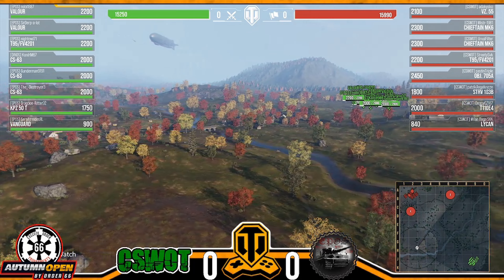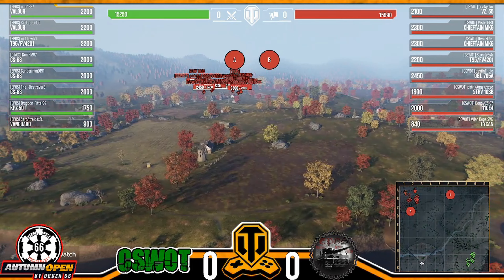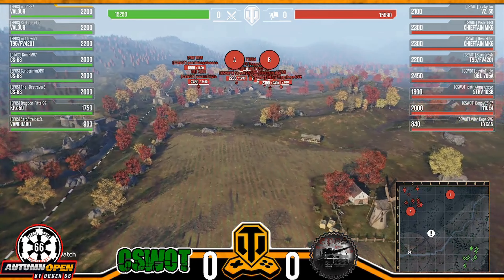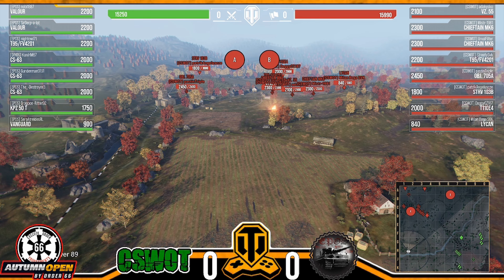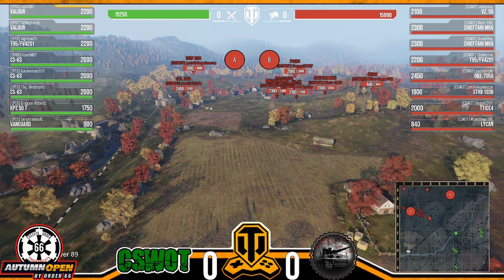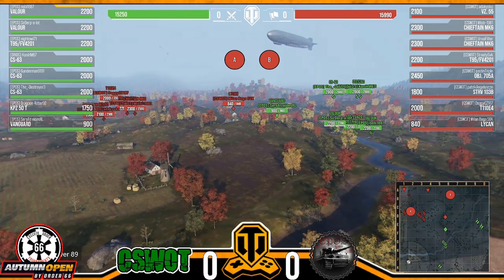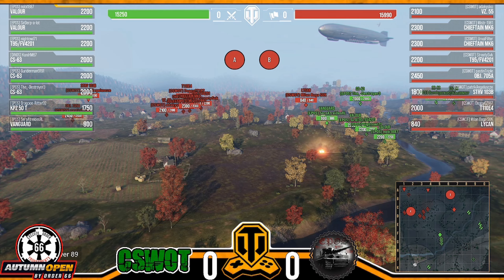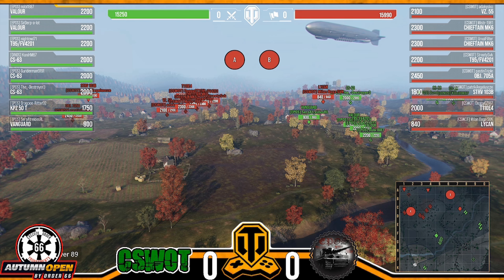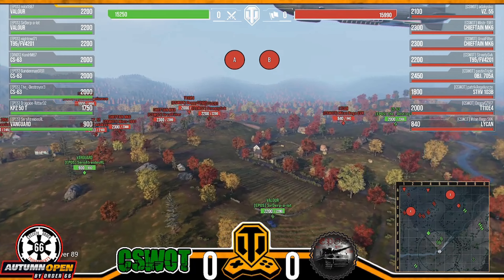Very interesting lineup. For people just tuning in who haven't been taking part in the Order 66 tournament: it's a best of seven, first to four wins. It's an 877 format — they can run seven tier tens and one tier seven, six tier tens with one nine and one eight, or five tier tens and three tier nines. You'll see an interesting mix of tanks.